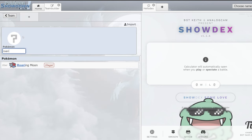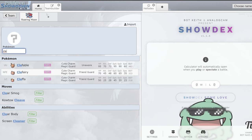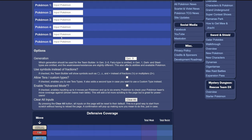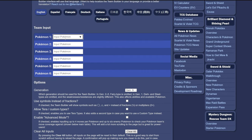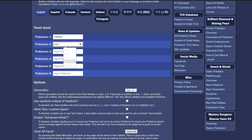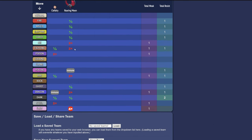The first combo I want to talk about is Roaring Moon paired up with Clefairy. I think this is going to be a really cool combo for a couple of reasons. If we take a look at Roaring Moon's weaknesses: it's weak to Fighting — Clef resists it; it's weak to Bug — Clef resists it; and it's also weak to Dragon, which Clef is immune to.